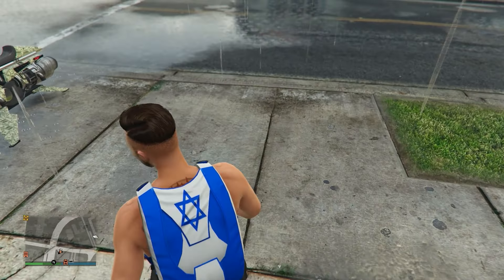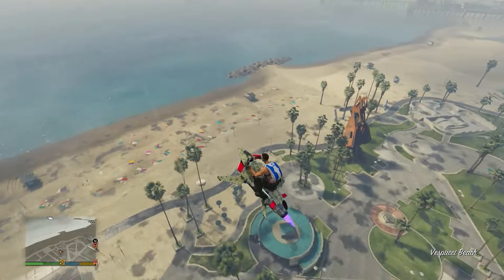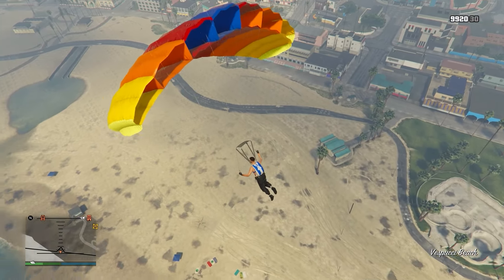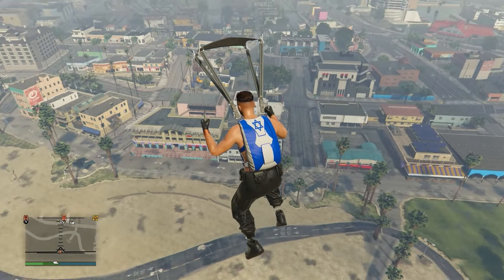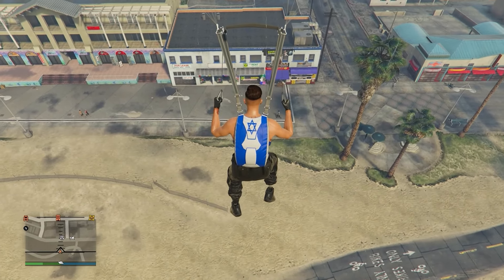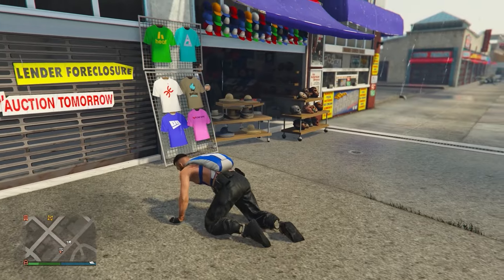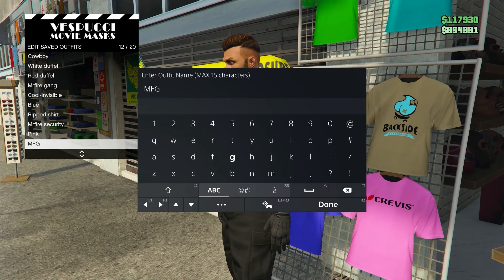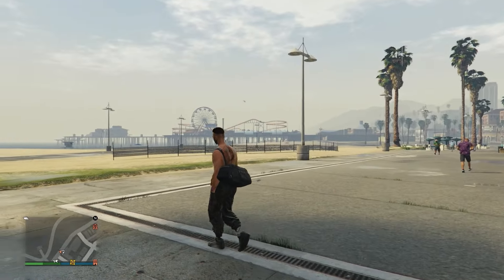Now make your way to the mask store in a flying vehicle — this is the last step, and you will actually have the black duffel bag after this. Jump out around the mask store and land by the yellow or blue t-shirt sign on the left side of the store. Spam right on the d-pad. It doesn't have to be perfectly accurate — I landed pretty badly and still got it, just walked a little and spammed right on the d-pad. Once on the screen, save the outfit. Then go to interaction menu and equip it — as you can see, I got the black duffel bag.